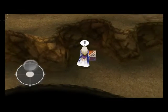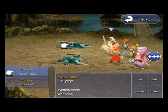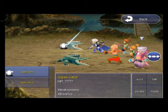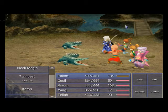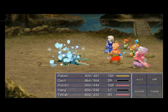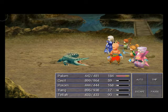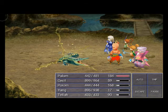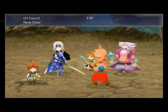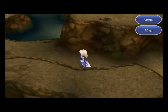A high potion — very nice! Got another new enemy here: these are Giga Skaters. They are weak to ice, so ice spells work well on them. They're not that tough either, but they do hit kind of hard with their physical attacks, so watch out for that.